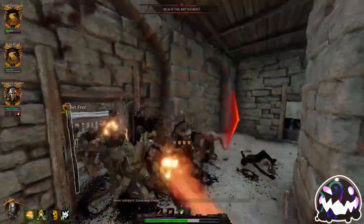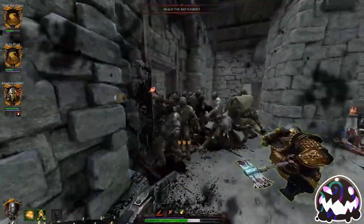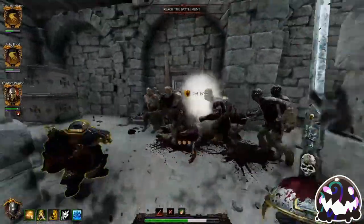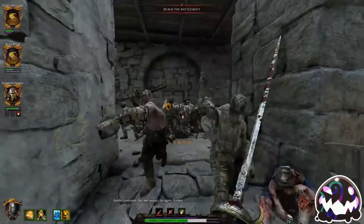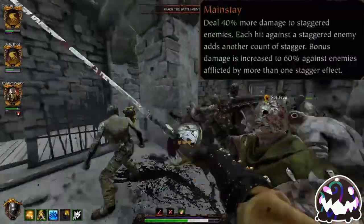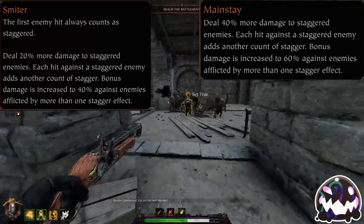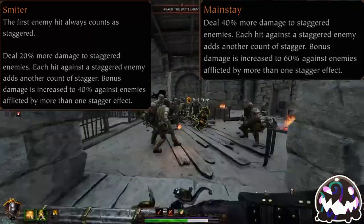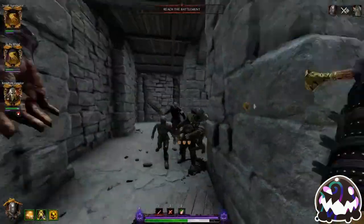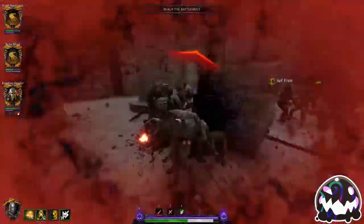Just because a weapon might be best suited for one of these talents doesn't mean you should never use the other talents with these weapons. An example of this is Executioner's Sword on Mercenary, which has good horde clear that is improved even more through Mainstay. However, taking Smiter instead of Mainstay allows you to reach breakpoints that let you one-shot headshot Stormvermin on Cataclysm more easily. It's best to experiment with different weapon types and stagger talents to find which combination works best for you.